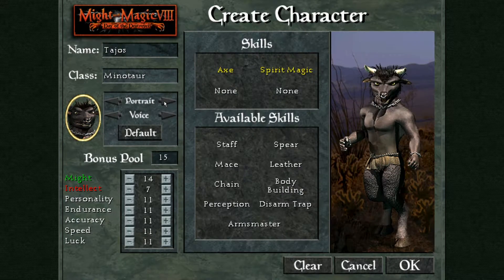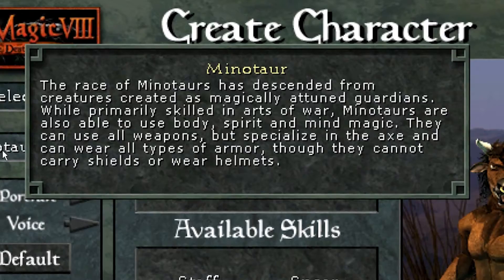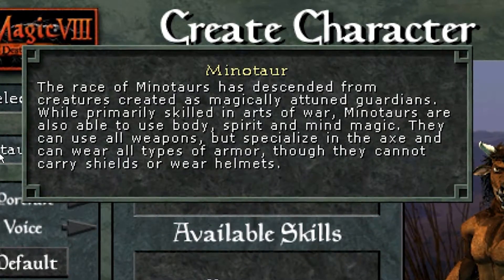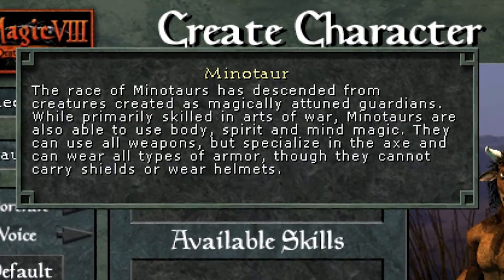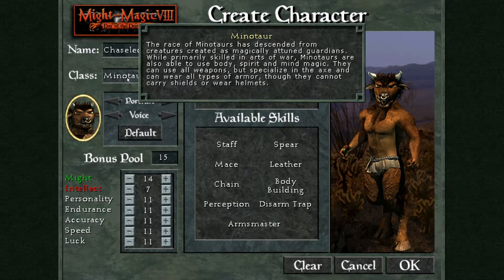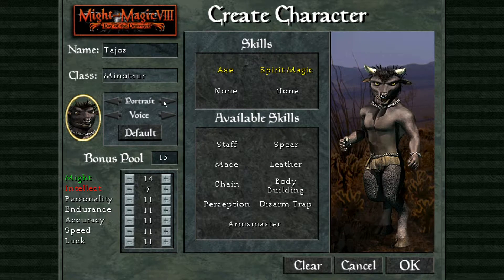Minotaurs — I freaking love minotaurs. In some cases they kinda suck, but there's something that makes me really like them. They just look kinda cute. Anyway, they're sorta like paladins in this game. They can use healing schools of magic and grandmaster plate armor and axe skills. Their unique bodies do not allow them to wear helmets or boots, but they're still very tanky as they get a lot of HP. They also don't seem to be able to wear shields, which is a bit odd.